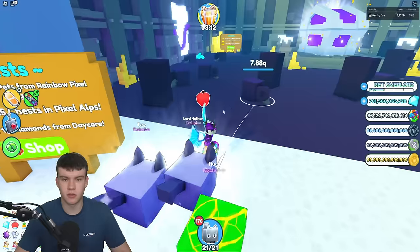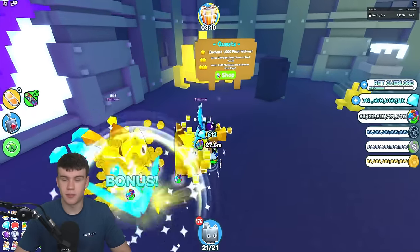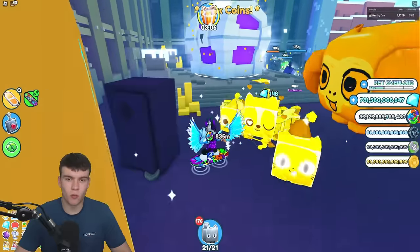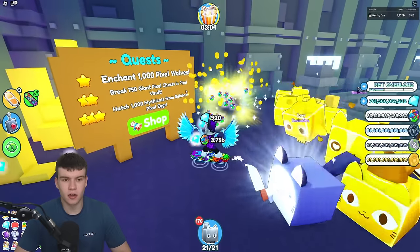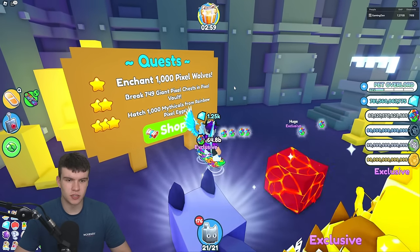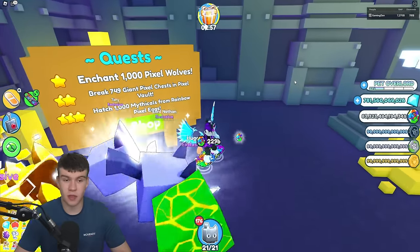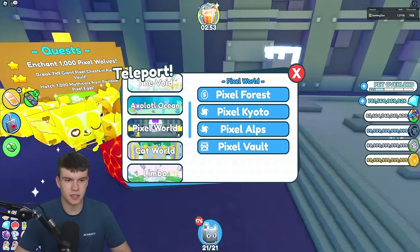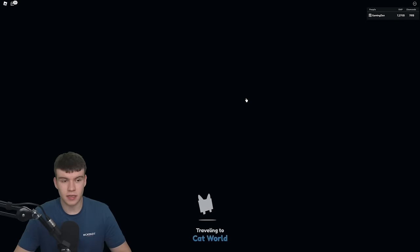Collect 1 billion diamonds from Daycare — not going to take you as long at all. Break 745 chests — a lot of easy stuff here. To be honest, the majority of these I'd just recommend doing while you are playing the game and then you can come back to the specific ones. Enchant 1,000 Pixel Wolves, break 750 giant pixel ones, and hatch 1,000 mythicals from Rainbow Pixel Eggs — easy ones.